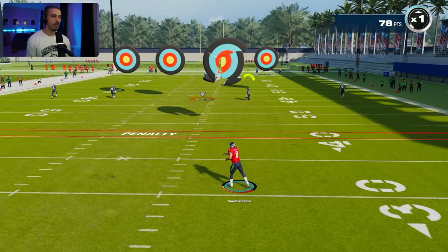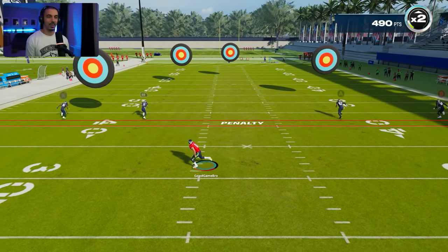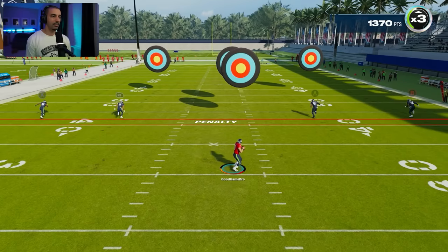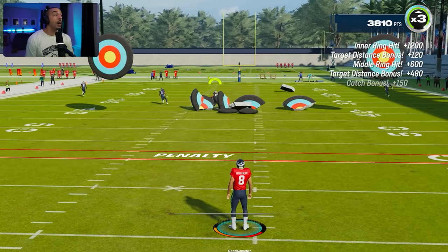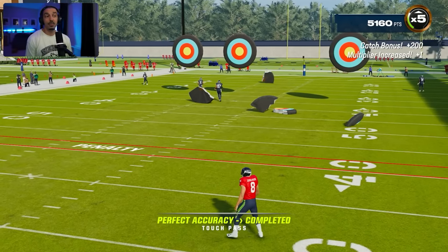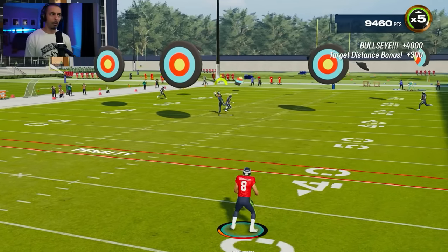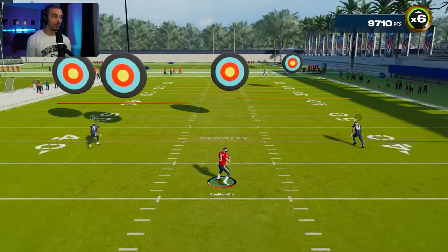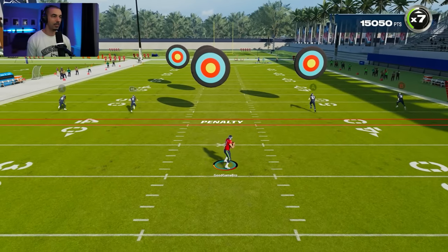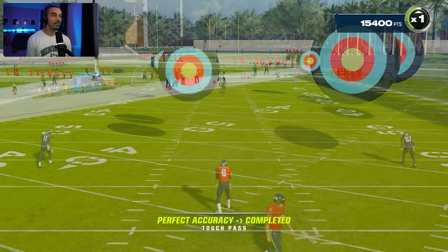The goal here is to hit the targets. That was a good one — we'll take that little plus 400, and you get a catch bonus and a multiplier increase. It's not easy; you've got to kind of find these guys. If you can hit multiple targets, that's actually kind of nice. I don't know how you hit the deep ones, but scrambling over I think definitely moves the needle. We hit a bullseye and got plus 4,000 — okay, we're at least going to get bronze. We hit another bullseye and we've got ourselves a silver.